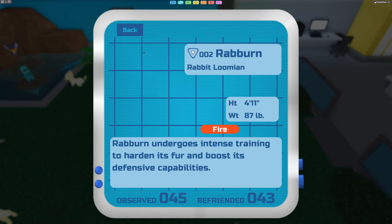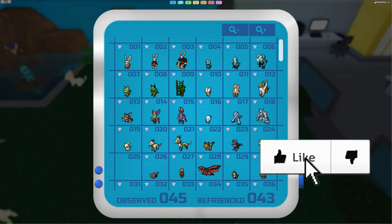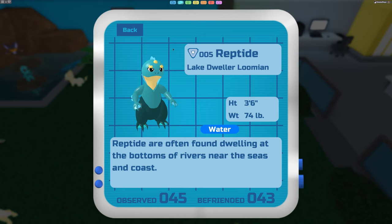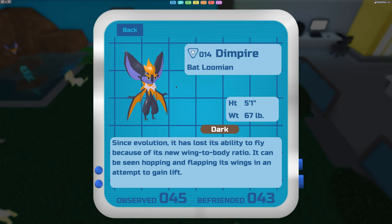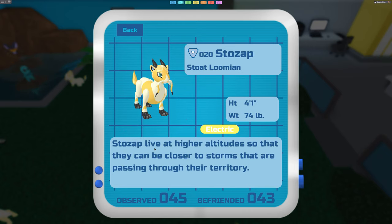Each of these starters evolves at a certain level. For example, the Embit turns into a Raburn at level 18, and all of these turn into their first evolution once they hit level 18. So the Embit turns into the Raburn, the Dribble turns into a Reptide, the Fevine turns into a Felver, the Eaglet turns into a Torprey, the Vambat turns into a Dimpire, the Snow Cub turns into a Snoky, and the Weevil evolves into a Sto Zap at level 18.